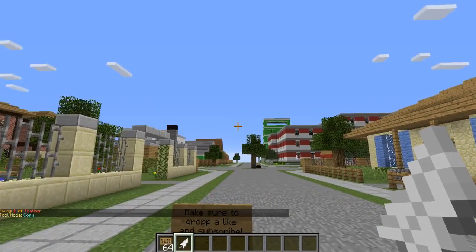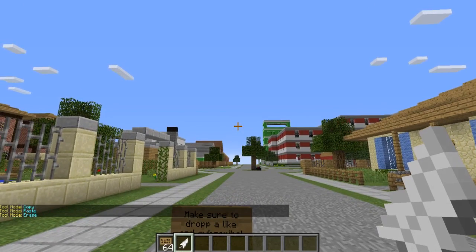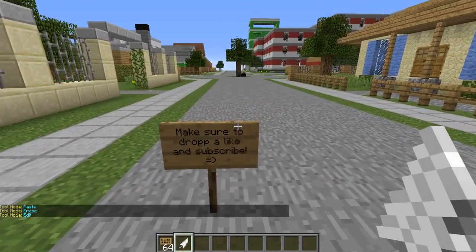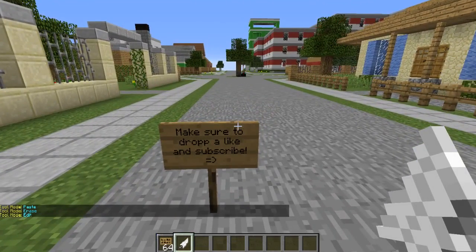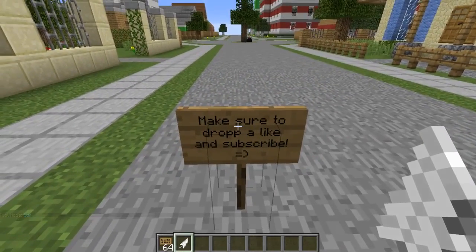If you right-click the feather it will change between tools — right now it's copy, right-click it's paste, then erase, and then back to edit. Really awesome, and your players can obviously use this if you give them the certain permissions. Let's go ahead and test it out by right-clicking on the sign itself.